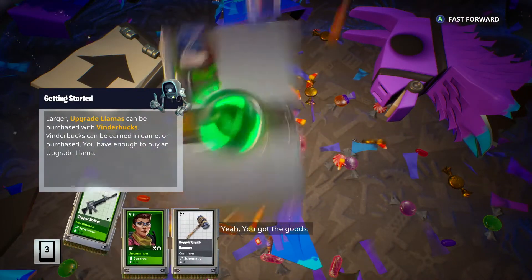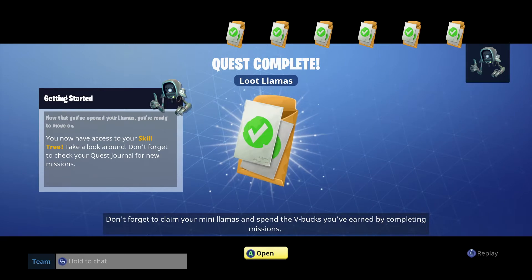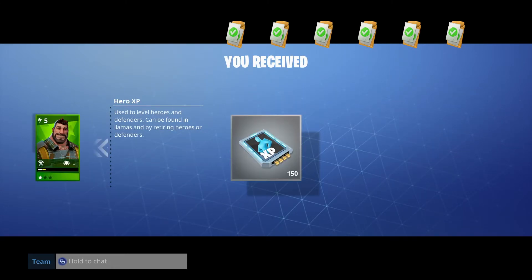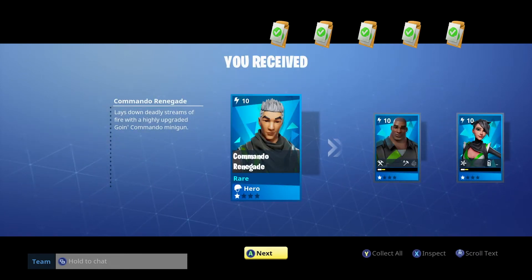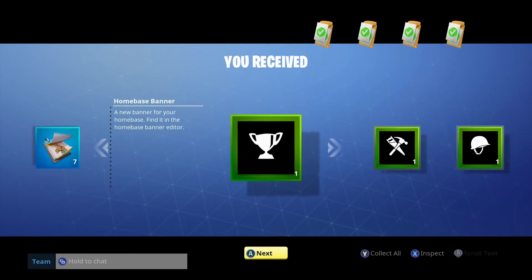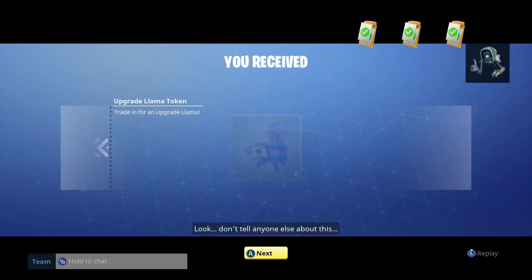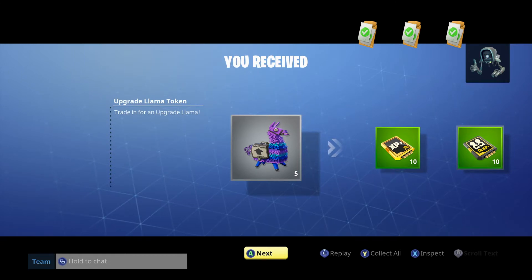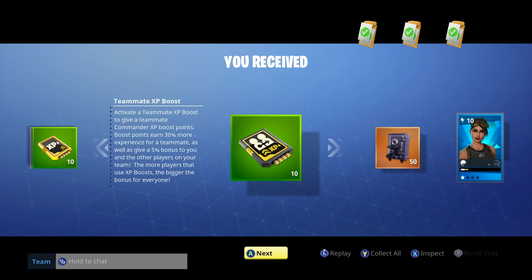Oh yeah! You got the goods. Man, we got all kinds of stuff with the upgraded llama — look at that! Don't forget to claim your mini llamas and spend the V-bucks you've earned by completing missions. We received Base Kyle, hero XP — we'll take it. Quests completed! Whoa, whoa, whoa — I've received all these people too. Oh, all of these are rewards — founder daily reward, different banners, all customizable stuff guys. We got five upgraded llamas, XP boost, teammate XP boost. See, you guys just need to come join me and we'll get an XP boost.